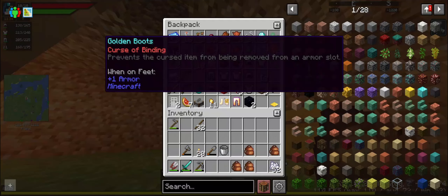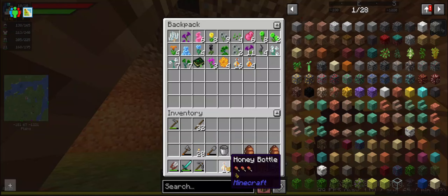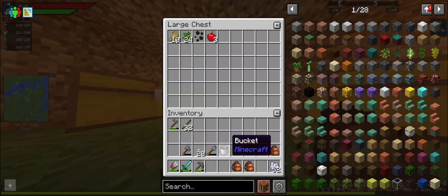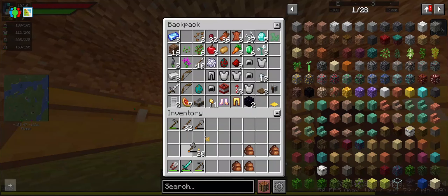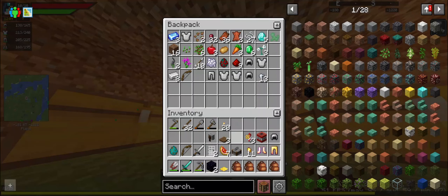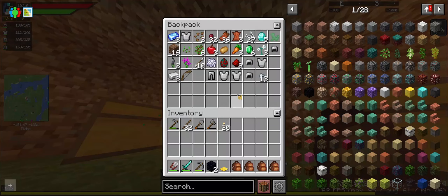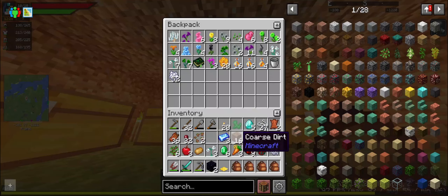I'll keep the bee stuff in my botanical bag. It's free food for me when there's no flowers around. The bucket can go in the botania folder, and so can the bone meal. Bags can go here. I should keep the armor on me in case I need to replace it. There's some botania stuff in here I need to put away too.